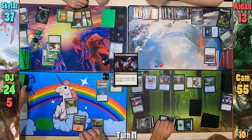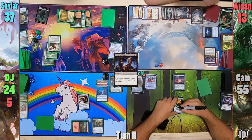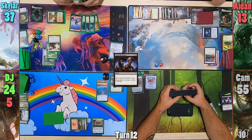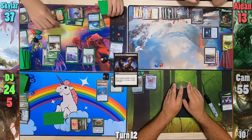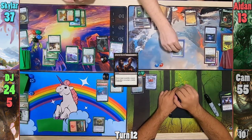DJ untaps and immediately pays enough to activate the Door to Nothingness, targeting Cam. This is the first time he's ever been able to manage it, and Cam is happy to sign the card after DJ asks him to. With nothing else, DJ passes. Skylar recasts Oketra, then Rhonas, gaining a zombie token, and passes. Aiden re-recasts Gabe, who gains a counter from the Crusade upon entering, and passes.